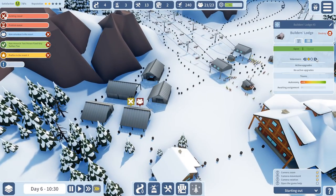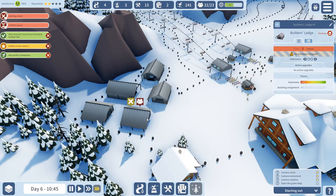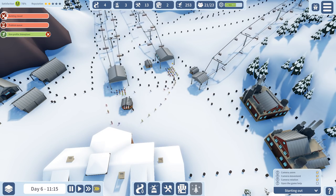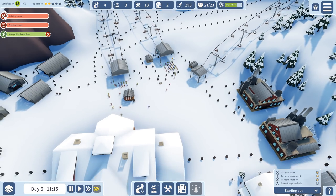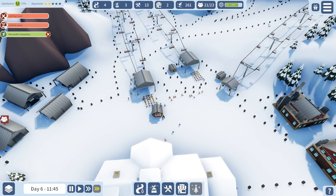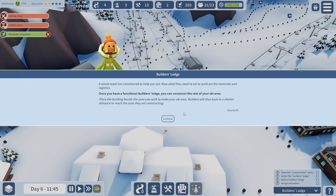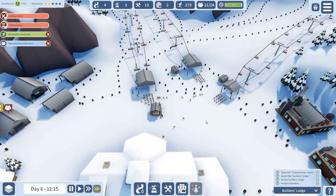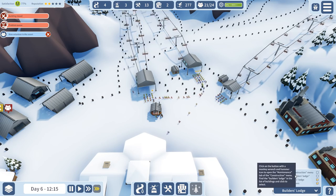We have some more volunteers now. We have profiles on resort six now, which is good. Let's open the game. I didn't even look into this — I should have done this earlier. We can select the builders lodge. Open the construction menu. We do the builders lodge and confirm.